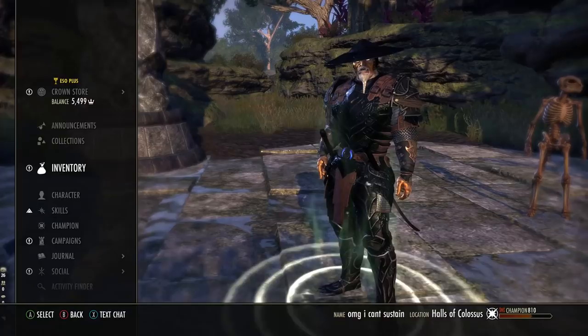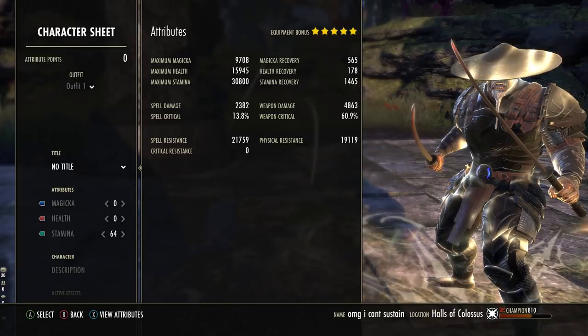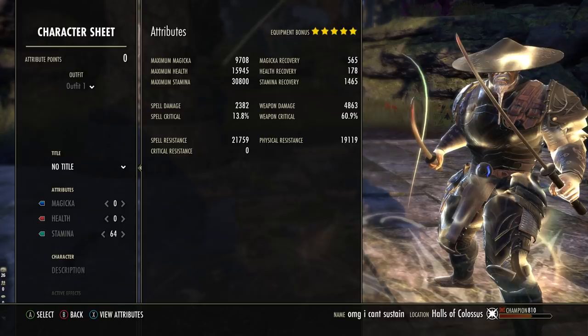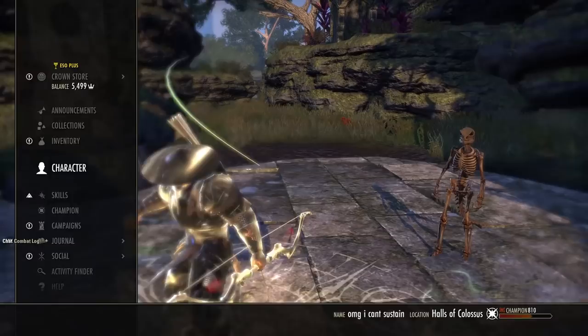First of all we're going to go into the stats — pop a potion and our resistance buff to make sure everything is showing. We are on 9.7k max magicka, which is not that important because we have enough recovery to cover the one skill that we're using that's magic. We're on 15.9k max health — that can go higher if you prefer. 30.8k max stamina and 1,465 Stam recovery. 60.9% crit chance, which can go higher.